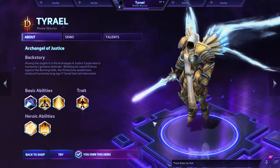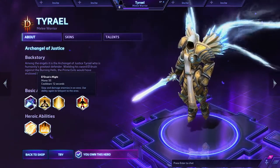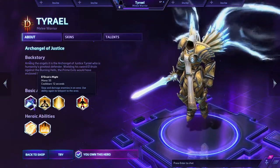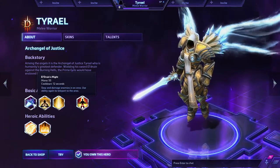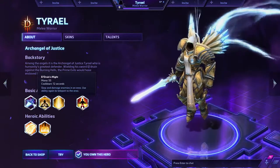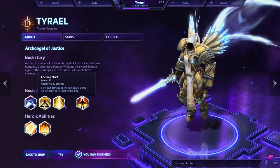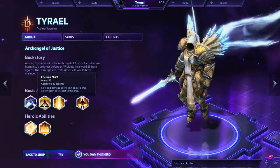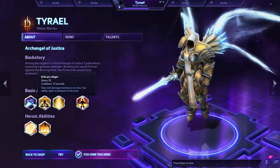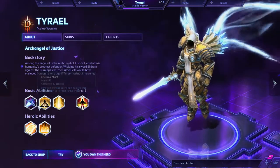So right now we're in the shop checking out his basic abilities. You have El'Druin's Might — he throws his sword. It costs 55 mana with a 12-second cooldown. It slows enemies by 25% around where he throws it, and then he can teleport to it within a short period of time, causing again a 25% slow. Useful to engage, chase down a fleeing enemy, and also as an escape. If you are surrounded and need to jump over a wall or get out of the middle of the enemy team, that Q can get you out.